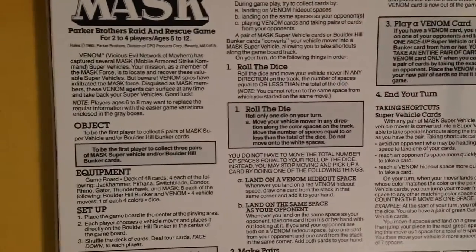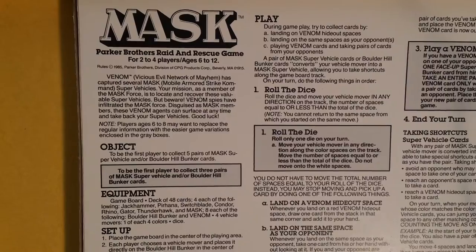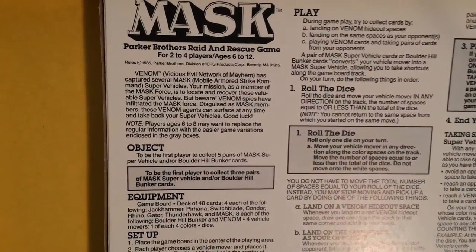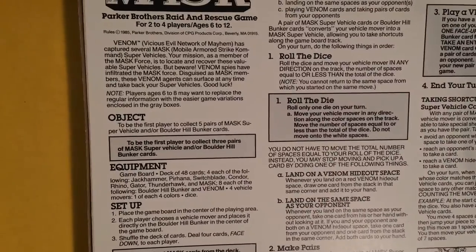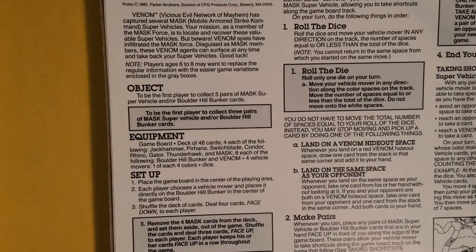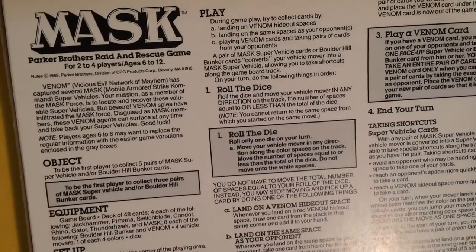I guess in case anyone lost the instructions — the objective is to be the first player to collect five pairs of M.A.S.K. super vehicles and/or Boulder Hill Bunker cards. Place the game board in the center of the play area, each player chooses a vehicle mover, shuffle the cards and deal four cards face down to each player, remove the four M.A.S.K. cards from the deck and set them aside. Highest roller goes first.